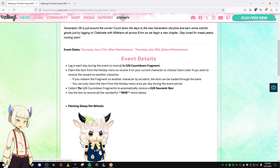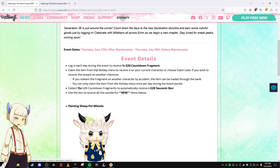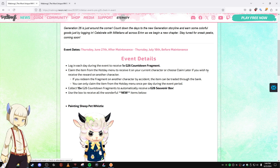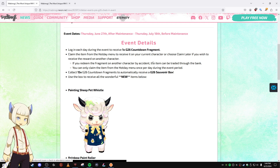You log in each day to receive one Gen 26 countdown fragment. Claim the item from the hot day menu to receive it on your current character, or choose later if you want to claim it on a different character. If you redeem the fragment on another character by accident, the item can be traded through the bank. You can only claim the item from the hot day menu once per day.